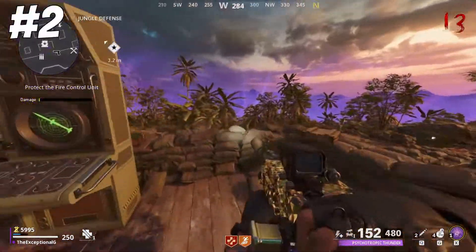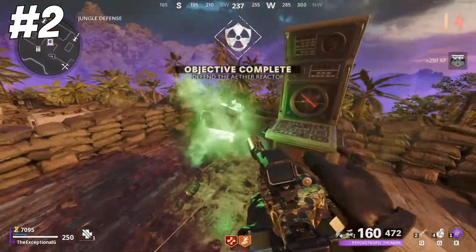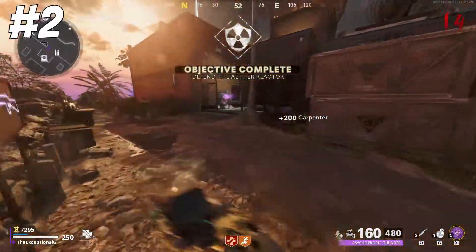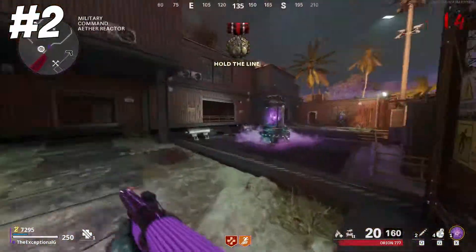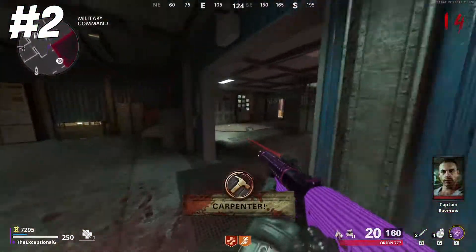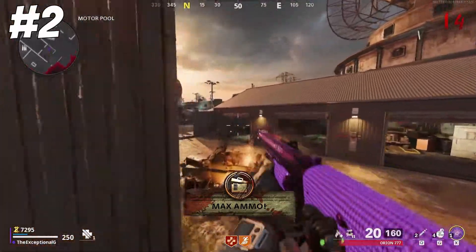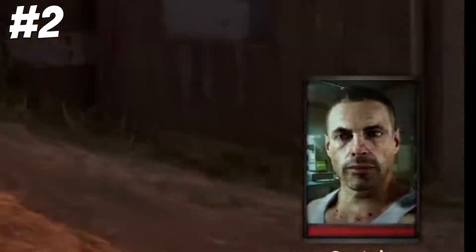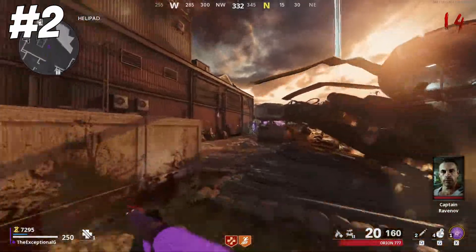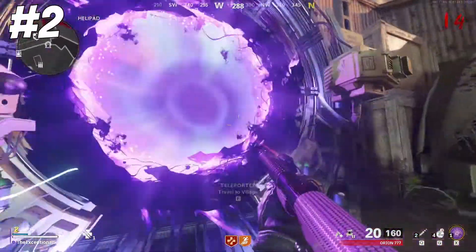Moving on down to the number 2 spot, we have the Self-Revive. Since Quick Revive doesn't revive you on solo anymore, there is a replacement now and it's literally just called a Self-Revive Kit. If you're on solo, you always start with one, so just play the match knowing that you're wrapped in the arms of safety from Treyarch — until you go down, that is. But you can always buy more of these whenever you want, so long as you have 250 Rare Salvage.